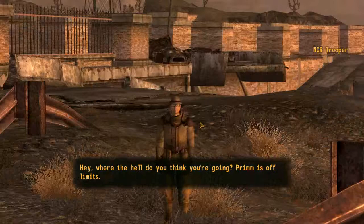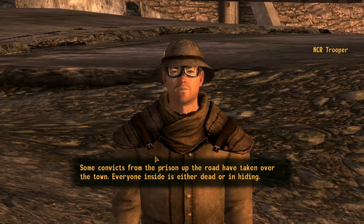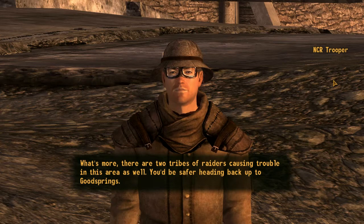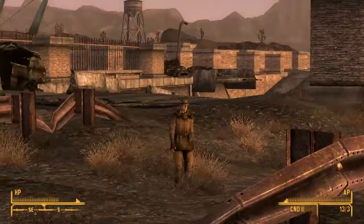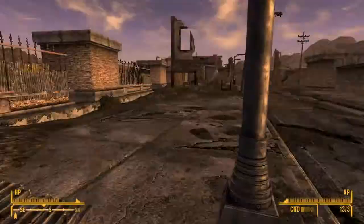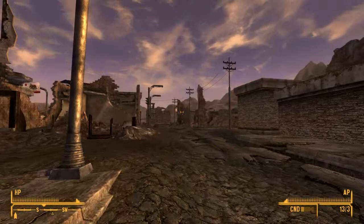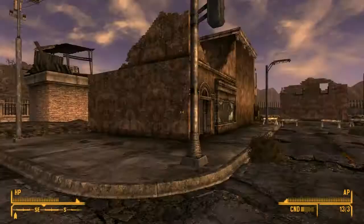What's going on in Prim? 'Some convicts from the prison up the road have taken over the town. Everyone inside is either dead or in hiding. What's more, there are two tribes of raiders causing trouble in this area as well. You'd be safer heading back up to Goodsprings.' I can take care of myself. 'It's your ass, don't say you weren't warned.' You discovered Prim! Sweet. We got the flag of the NCR — I guess they're holding camp here.